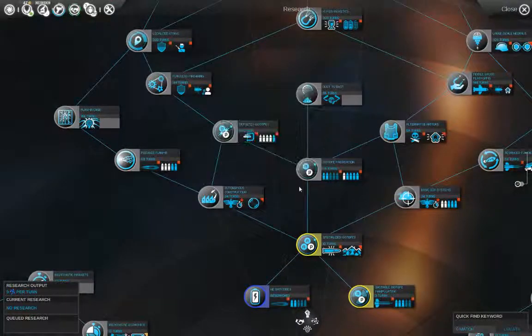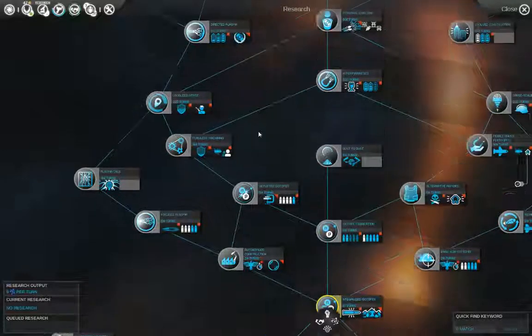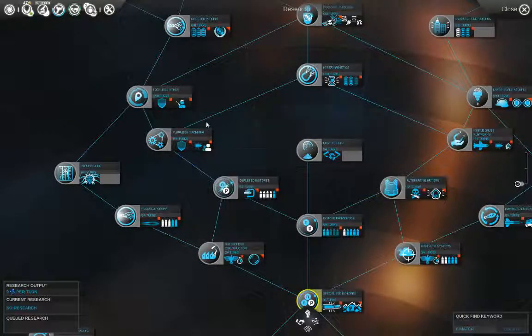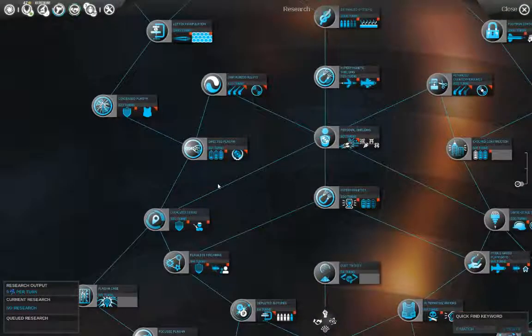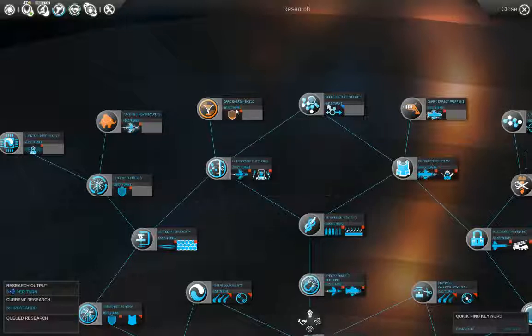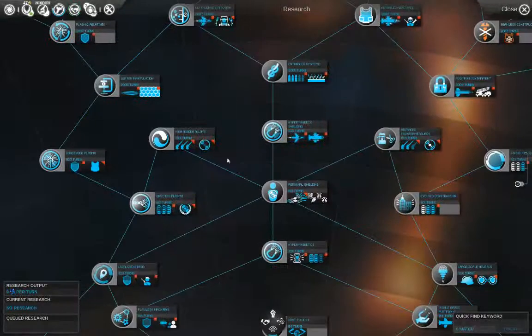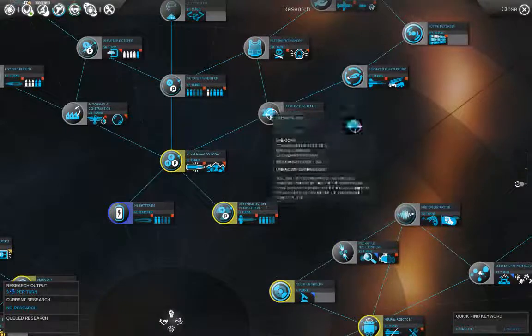With armor, I think it would be much better if when you research a better armor it automatically becomes the new armor without having to redesign a ship — though I'm not sure if that's possible. Also, right now you can get a small ship to extreme amounts of hit points using certain modules, and I don't really think that's a good idea.